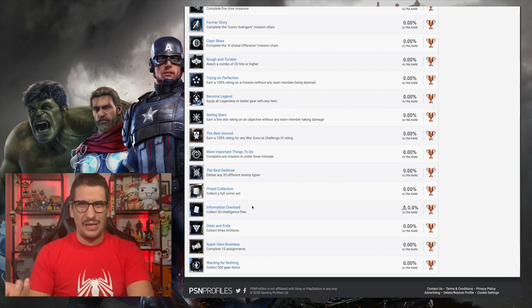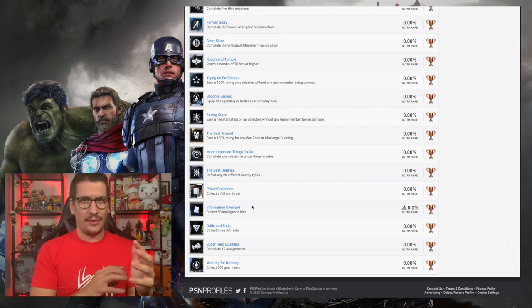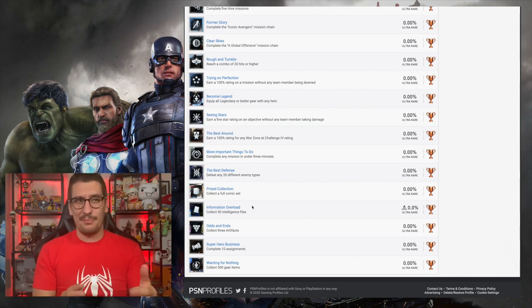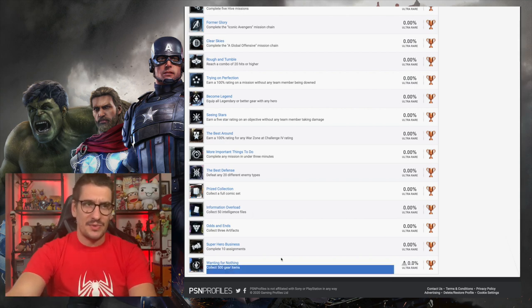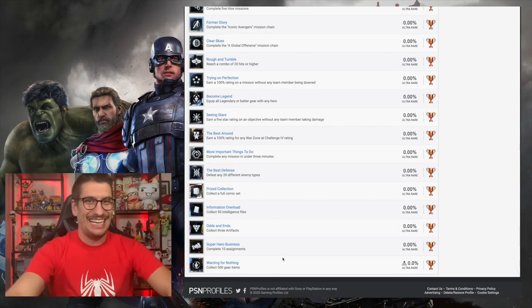Now the collectible-based trophies: 'Collect a Full Comic Set' — we don't know how many are in a set. 'Collect 50 Intelligence Files' — I remember picking these up in the demo, they seem to be everywhere. 'Collect Three Different Artifacts.' 'Complete 10 Assignments' — just 10 side quests or missions. And 'Collect 500 Gear Items' — gear items are heavily promoted and each character has a ton of different gear, but 500 does seem like a lot. That's probably the only collectible I'm uncertain about.